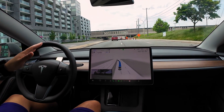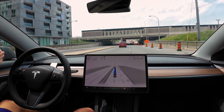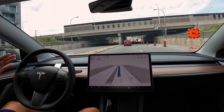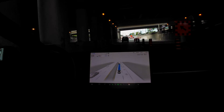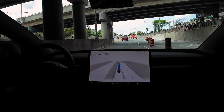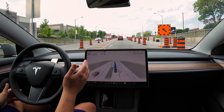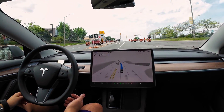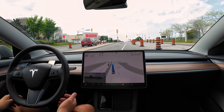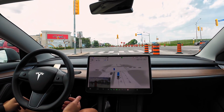Now it wants to go on the right side, but then we have the lane closing off, so it has to get back on the left side. It quickly adjusted itself there, but that could have confused vehicles behind. Now we have construction on the right side — it tried to go inside of that spot but then realized it can't go there. We have a right turn coming up, and it quickly corrected itself.